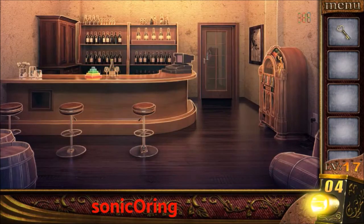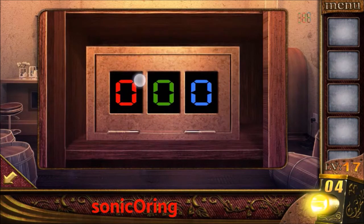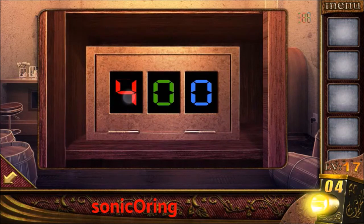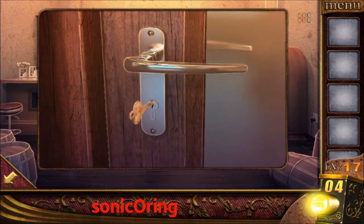Get a key and use the key to open the left drawer. You'll find a number of colors: red, green, and blue. Tap on the top right. You need to find the numbers for each color by combining them together. Red is eight, green is three, and the last one is seven. Enter eight, three, and seven. Get the key and use it to open the right door and escape.